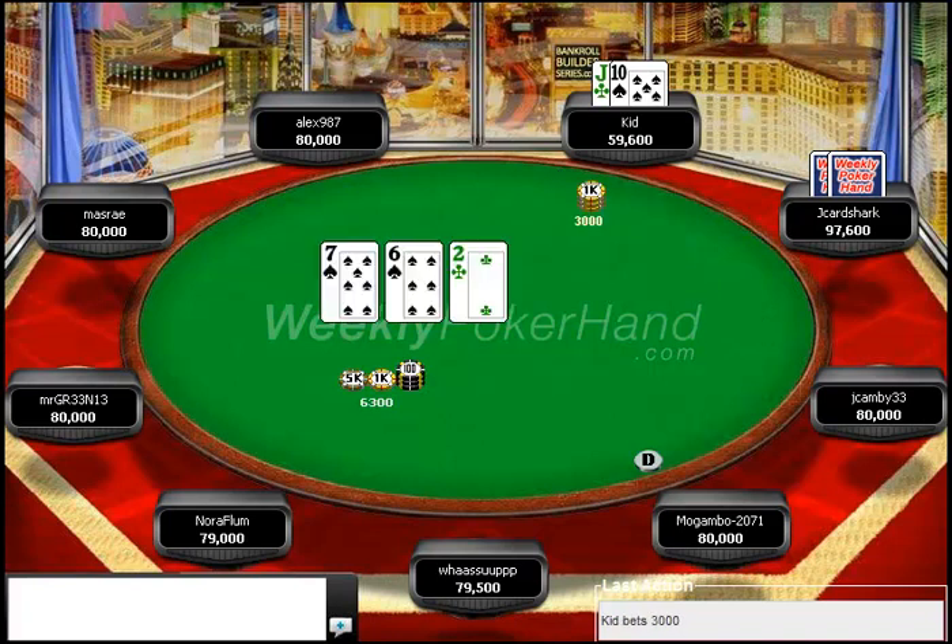He flops nothing, and any time you flop nothing, you should tend to continuation bet. On a board like this, I would like to see a bet a little bit larger, because if Jay Cardshark's sitting here with ace high with a spade — which is exactly what I had in this hand — he's going to call every time. If he has ace high with a spade and you bet a little bit larger, you can usually bet like 4,000 here, then like 8,000 on the turn, and that will probably get your opponent off of the ace high.